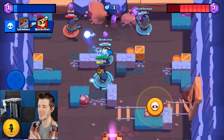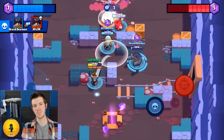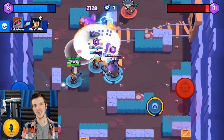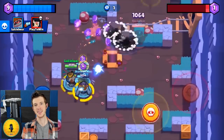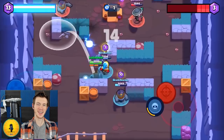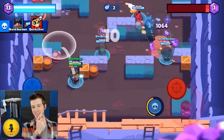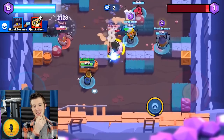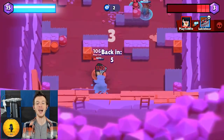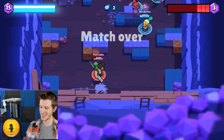What is one of the funniest ways you've used Dynamike's star power? Once in heist, it was me against three brawlers. I used my star power and then threw my super while waiting — so I bounced up and then bounced off my super into the back area of their safe, and just destroyed it from the other side of the wall. I can just imagine all of them being like, 'why can't we hit this Dynamike?'